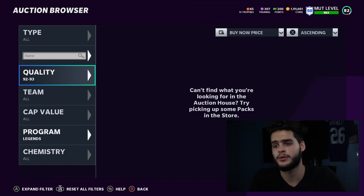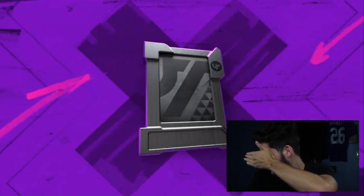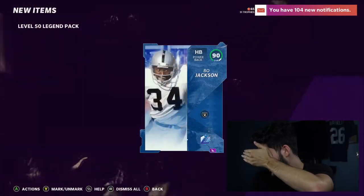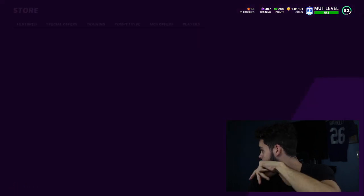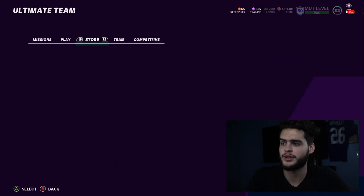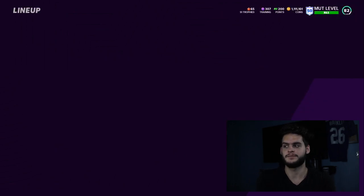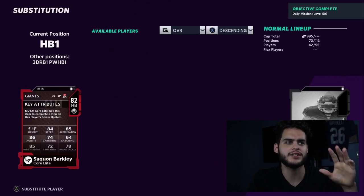Alright guys, we're here. If you've been around, you know how I do these packs — I close my eyes. Comment down below what you guys think I'm gonna get. I'm going to close my eyes and open it. Are we going to start by checking for Bo Jackson? That's the question.